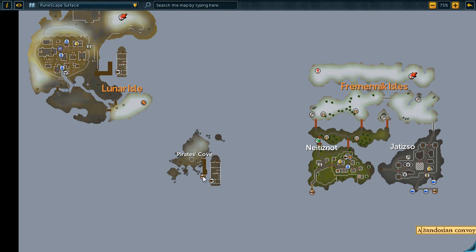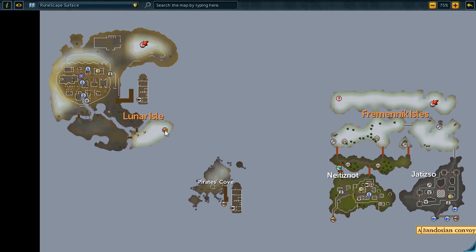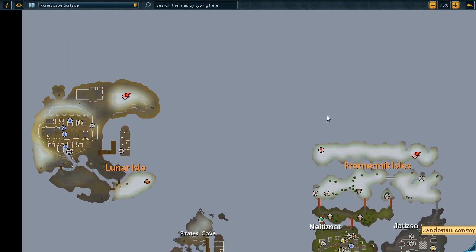You can also use the Wicked Hood, which will teleport you to the Astral Altar. A Telegroup Moon Clan spell, regular Moon Clan teleport — if you're on Lunars, you can do the Lunar Home teleport. The Great Orb Project lets you buy Astral Altar teleports. Or after the Throne of Miscellania quest, you can go from Miscellania as well.